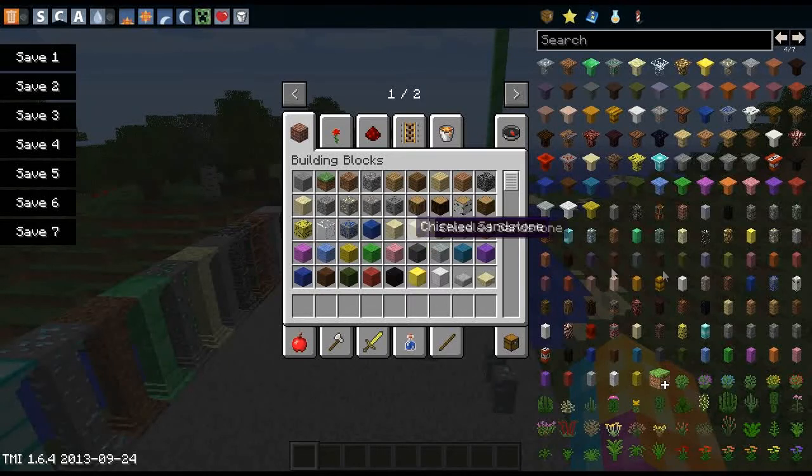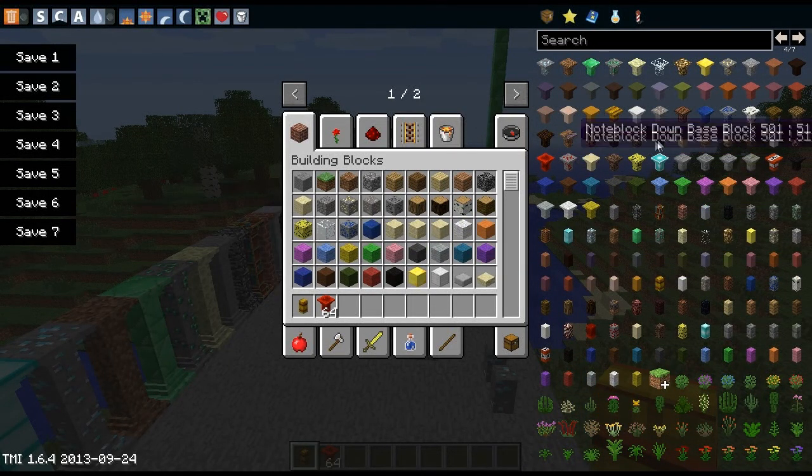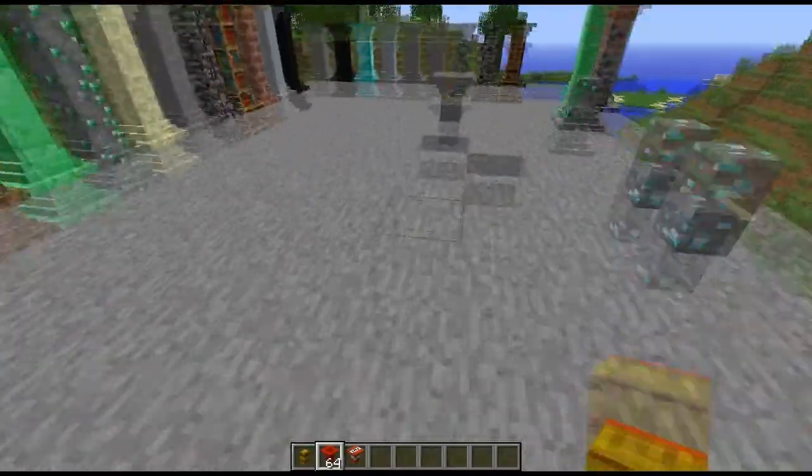You can basically make this out of anything — you can make it out of hay if you want, you can even make it out of TNT, redstone, anything, even a beacon. You can do anything with it.